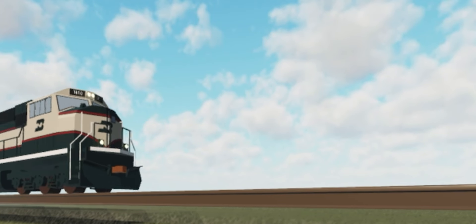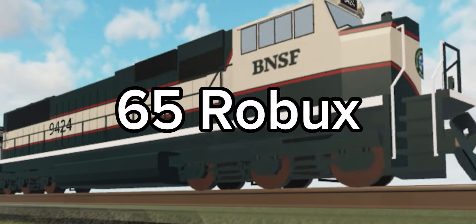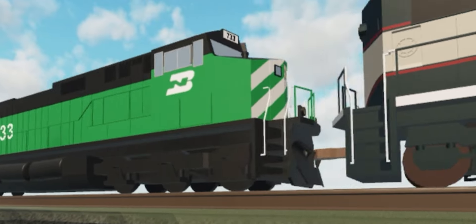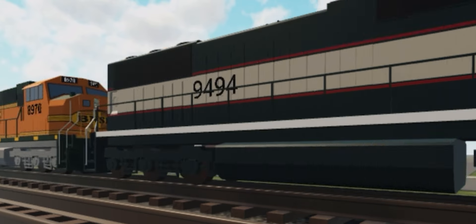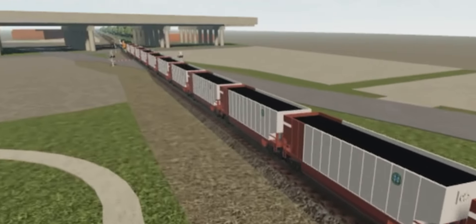Number two: the BN Executives. I could see why this is a game pass — the executive paint scheme is so iconic. For 65 robux it's really not bad. It contains four locomotives: three SD70 MACs and that cursed BN GVO. Why does this exist? The developer felt devious.